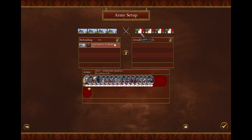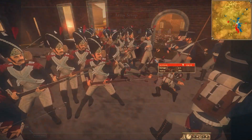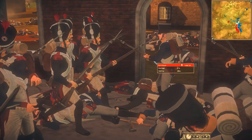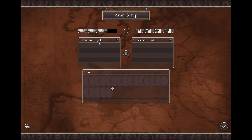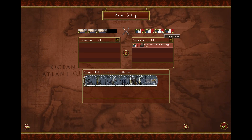There are over 10,000 unique units, 35 playable factions, over 2,000 historical commanders, historically accurate 150 battle maps, and tons of changes to the famous battle maps of Austerlitz, Toulon, and Waterloo — all in this mod for Napoleon Total War.